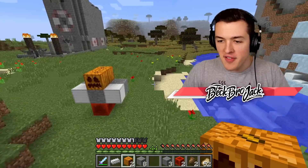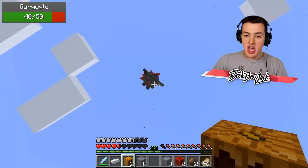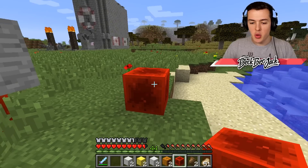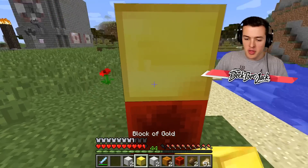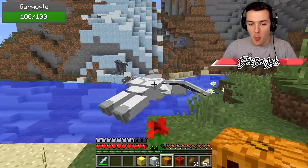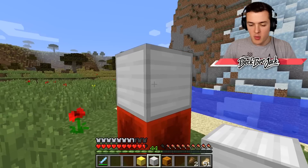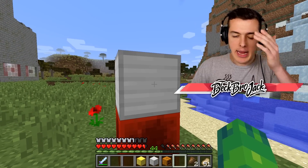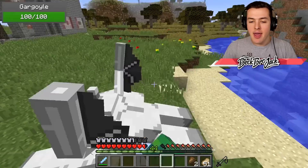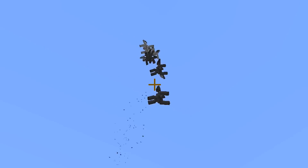It looks like we have an evil gargoyle over there. I'm going to try and lure them back into the other gargoyles. Yes, they're fighting! They just completely roasted that golem. Let me try another one. So we have: redstone on the bottom, gold in the middle, iron on the sides, and then the pumpkin on top — which makes an iron gargoyle. I definitely need to make one more. Oh my gosh, I am trash at building gargoyles.